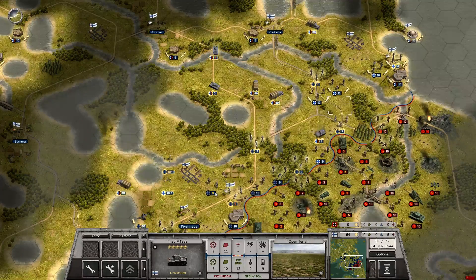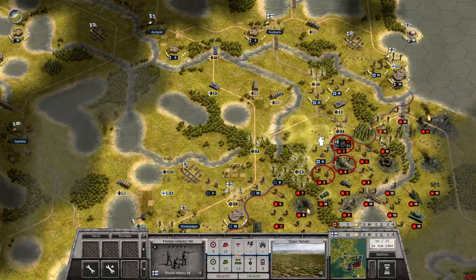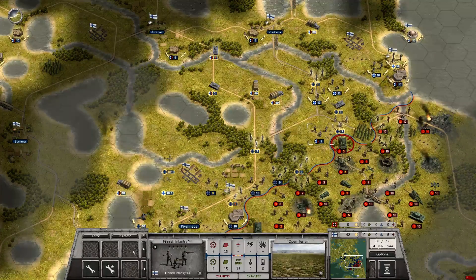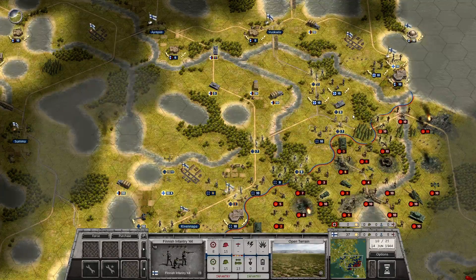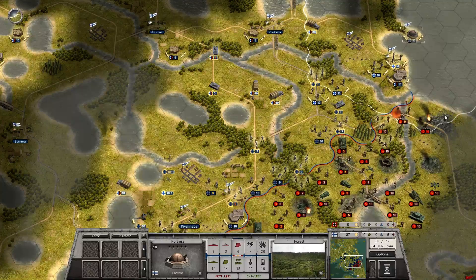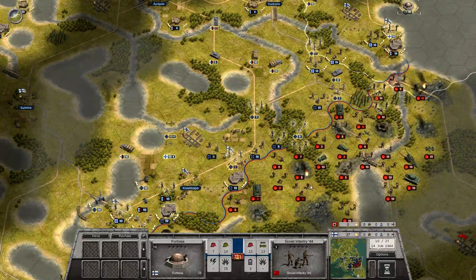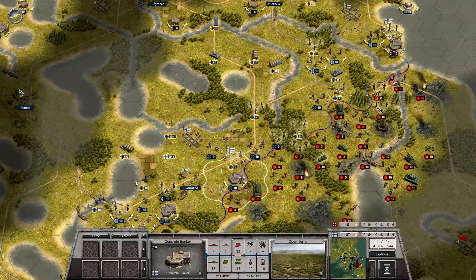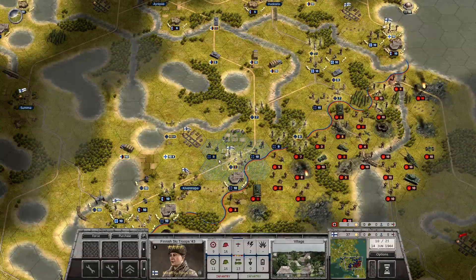Take the T-26 up here. Move these guys back here and replenish. Withdrawal has begun. Big shot there. With no artillery support this turn, things are heating up. These guys have all moved. This guy can move, this guy can move.